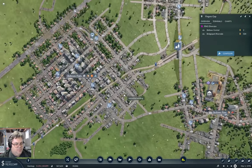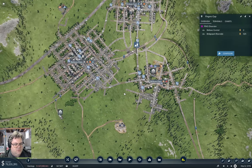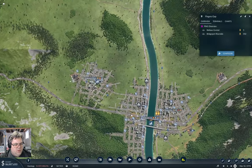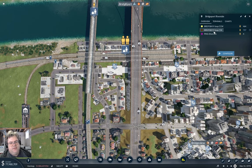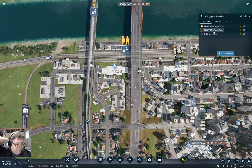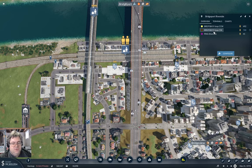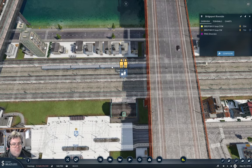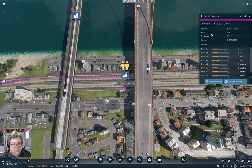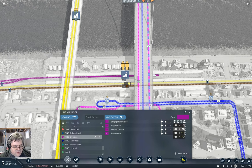Let's just check in at Bellows here — I don't think we have an issue with local transport there. Then over here — the loop is overfilled as well. Manage line. At Bridgeport, let's allow the alternate platform.